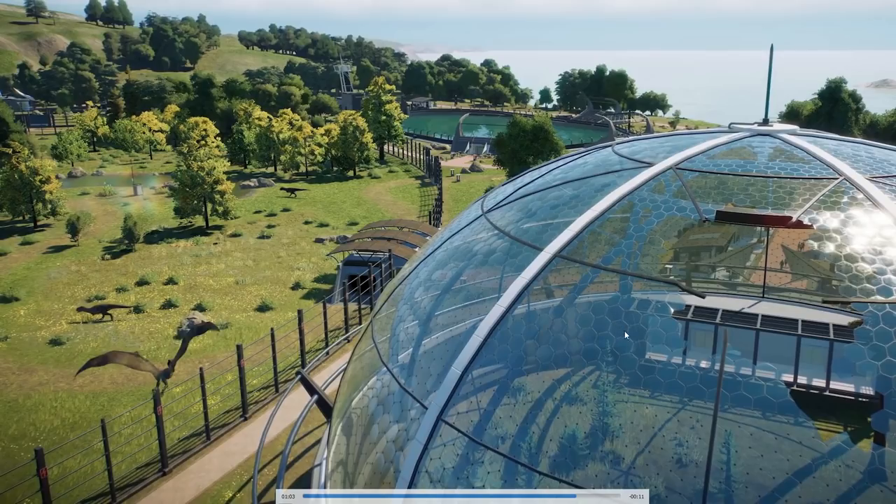Bei den Aviarien kann man die Beobachtungsgalerien so ein bisschen in ihrer Position auswählen, und auch die Brutstation - also wo die Dinosaurier freigelassen werden - kann man in der Platzierung wählen. Wenn die Tiere unzufrieden sind, büchsen sie aus, fliegen in den Park und greifen Besucher an. Neu in Jurassic World Evolution 2: Die Jurassic-Touren, die man durch den Park führen kann, lassen sich an bestimmten Punkten auch durch das Aviarium hindurchführen, was den Besuchern ein ganz besonderes Erlebnis bietet.